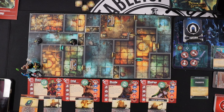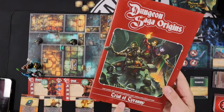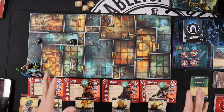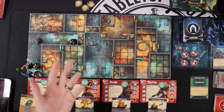Hey everybody, this is Jim the Tabletop Engineer. Welcome to a new playthrough video. Today I am starting a new campaign of a new game called Dungeon Saga Origins. This is the first campaign book called Trial of Tyranny. This is a game I have played before in its first edition — I guess you would call this the second edition, but they call it Dungeon Saga Origins instead of just Dungeon Saga.